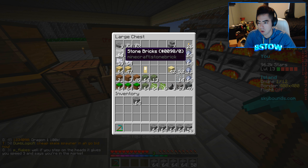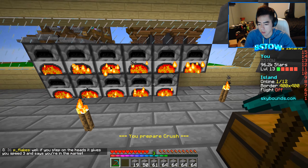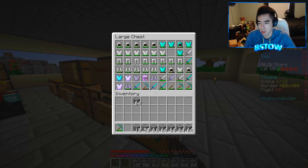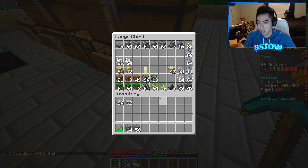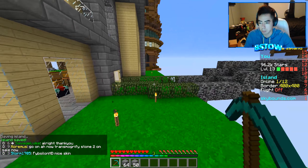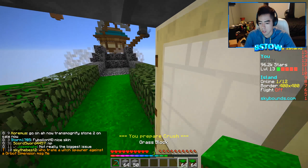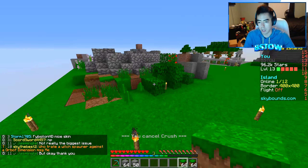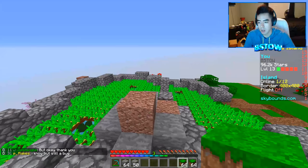Do I want to use cobblestone or stone bricks? We can use stone bricks, we're just going to have to keep filling all these up. We'll also need stone slabs. Let's grab that and put the rest of the cobblestone in here. We got a pickaxe, we're good to go. Now we need to figure out a good spot to put the spawner. Let me grab some grass — I have more grass.